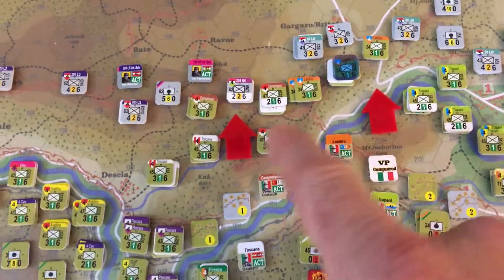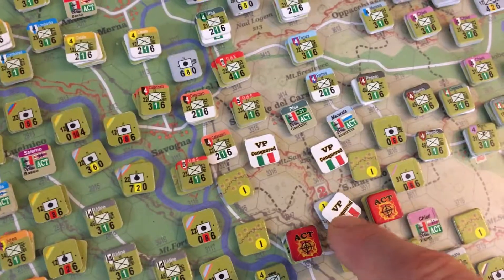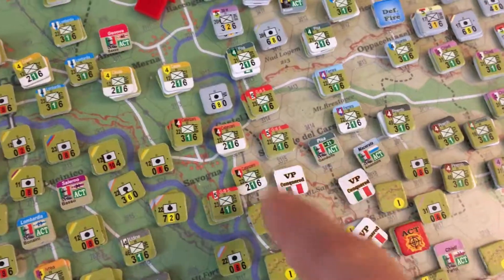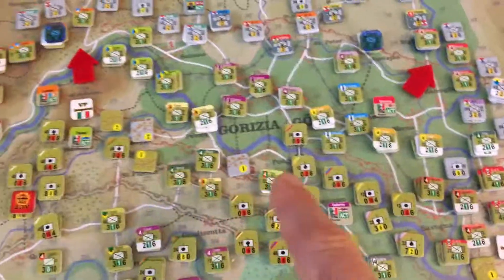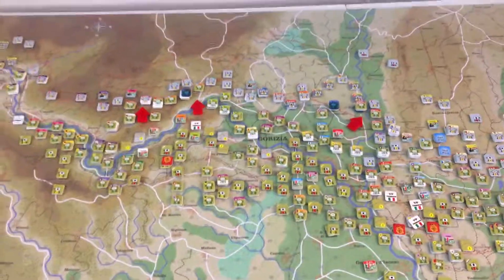They captured a couple more victory spaces over here, and of course they still had the victory point spaces from earlier at Mount Saint-Michel, which is 6 victory points, and a couple other sporadic victory point hexes here and a couple over here too. So they reached the threshold — they needed at least 30 victory points and were able to do so.